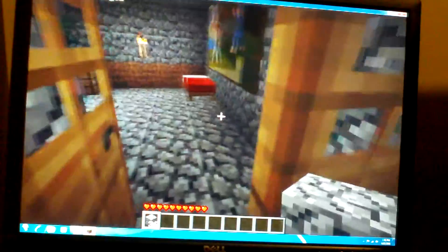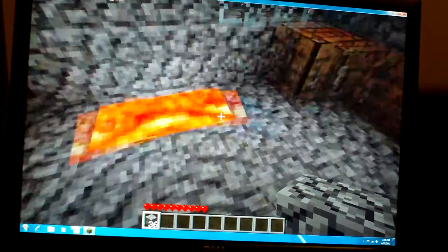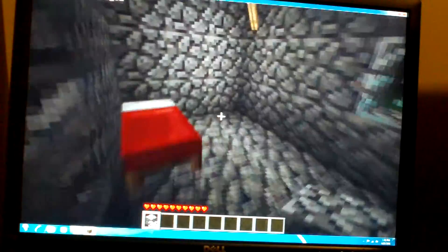Over here is the master bedroom — my room — with miscellaneous things, a workbench, and an incinerator. There's a bed and a few paintings on the walls. Here's the guest bedroom, just a bedroom with a window to look out.